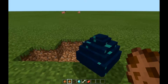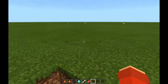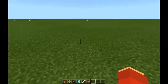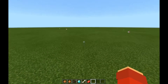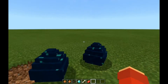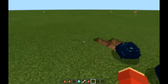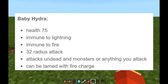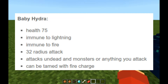This is the Hydra egg — that's the egg that the Hydra drops, or it spawns when he is dead. I think it's because, you know, egg. So yeah, the baby Hydra can hatch, but I don't know how to hatch these guys. The baby Hydra has 75 health, and is immune to lightning and immune to fire as well.